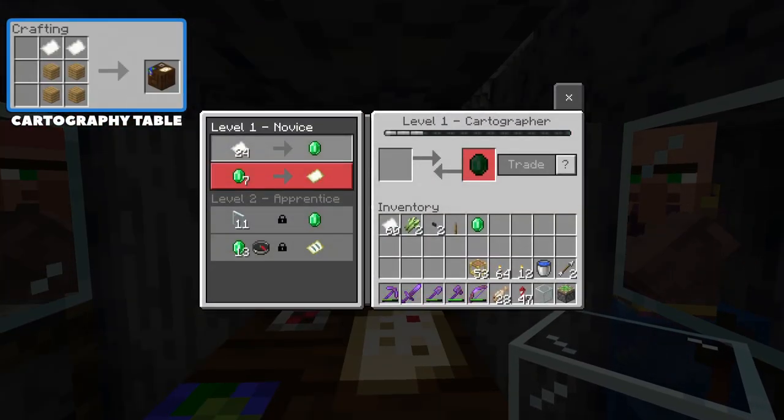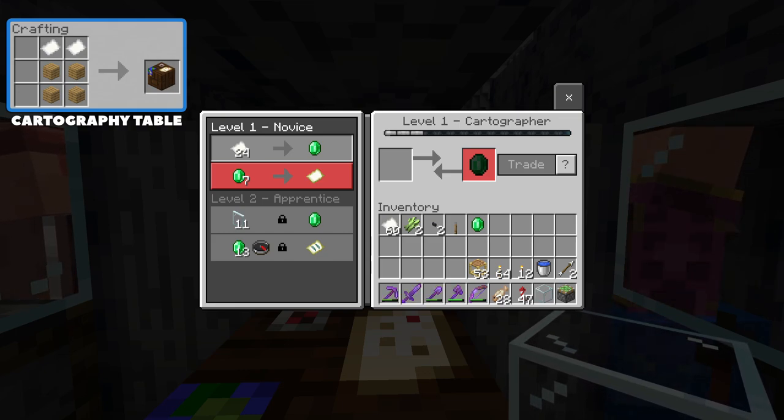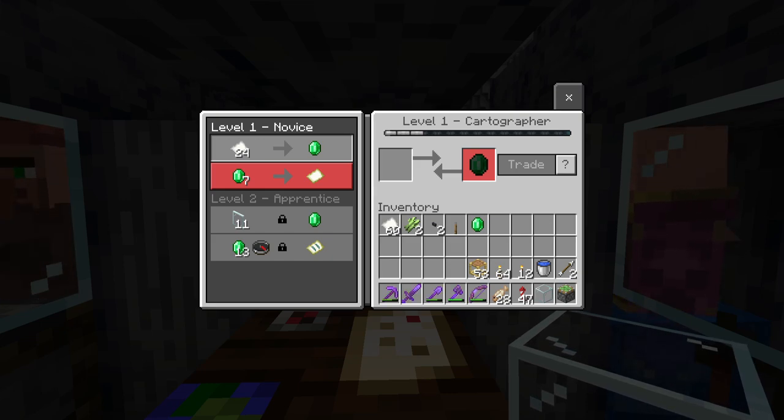Over here at the cartography table we have the cartographer. Pretty obvious — this guy will trade you for empty maps, ocean explorer maps which help you find nearby ocean monuments, and a woodland explorer map. Woodland mansions are pretty difficult to find, so it might be a good idea to pick up one of these guys if you want to go looking for a woodland mansion.